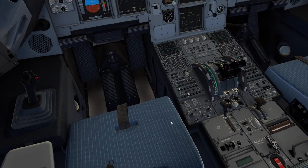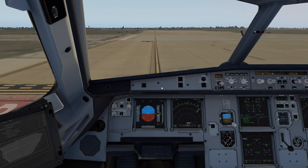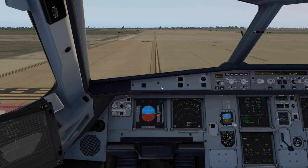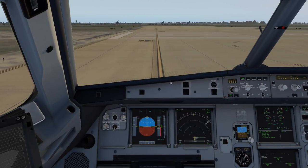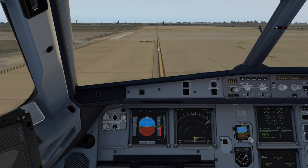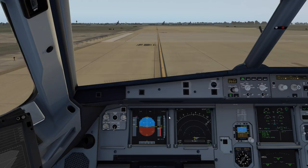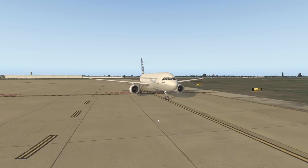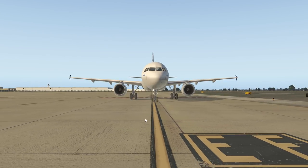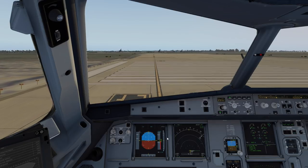Line up and wait on 17 Right - release the parking brake and we'll line up on the runway. A lot of you want to know how to maintain centerline in the A320. If you want to maintain perfect centerline, the break between the PFD and the ND - that little crease right in the middle - if you put that on the centerline that should be pretty much centered. A good point of reference is right at the column.